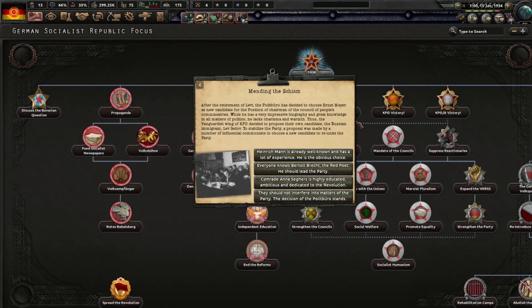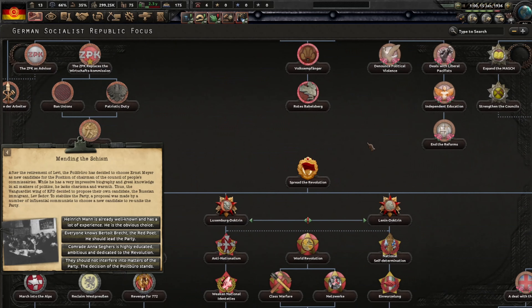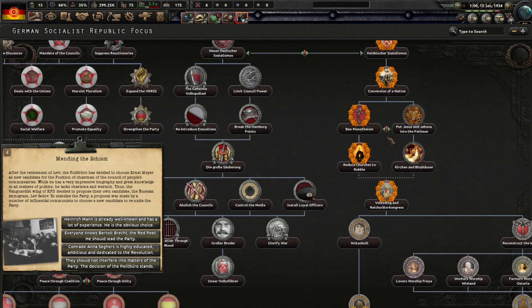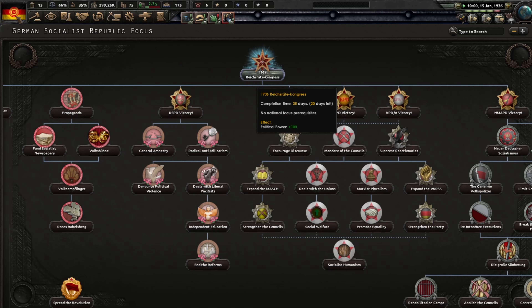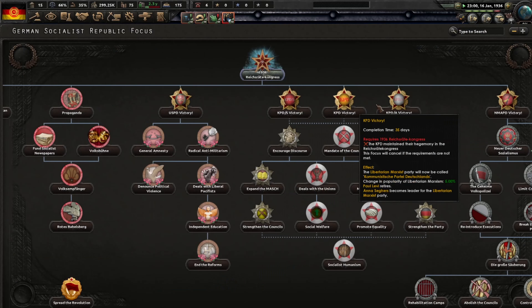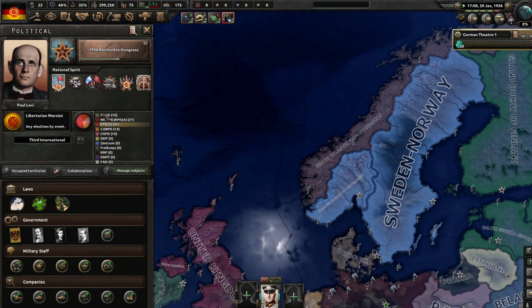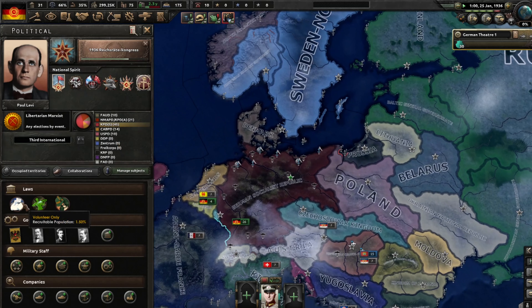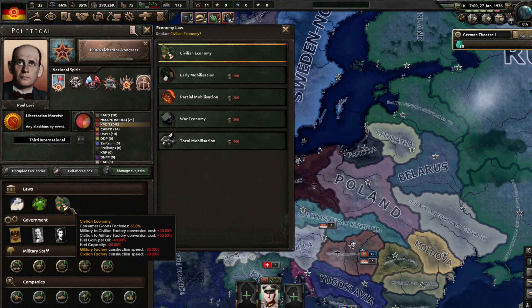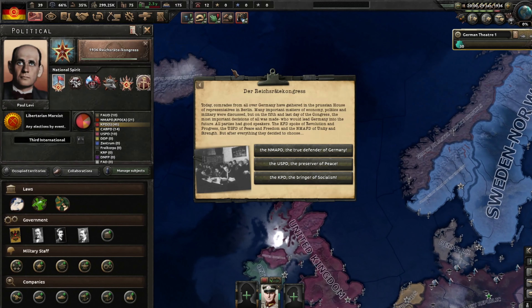I want to say that I will not read the events because I don't like to do that, I think it's boring. So if you want to learn what the events say, you could pause the video and read them. I'm looking right now at who I should elect as my leader. I say I'm going to go with Goebbels — Joseph Goebbels. I don't know if I'm pronouncing it right, but yeah.